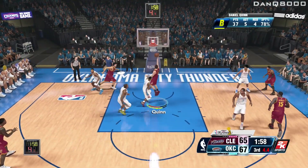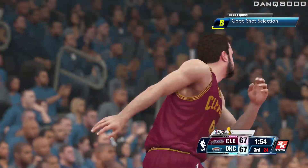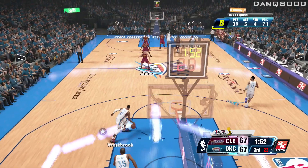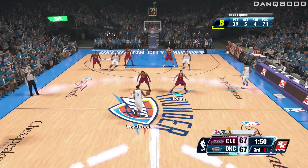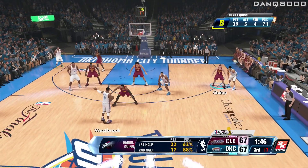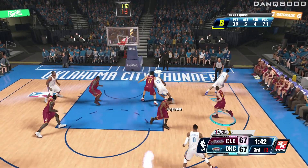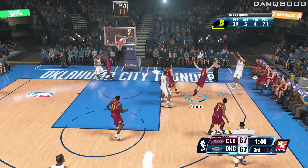A little bit of risky business. Fake his bitch ass out. Quinn's got 39. He is feeling a terrific percentage. Moving against Westbrook, he kicks it to Thompson. There's the dish to Land.